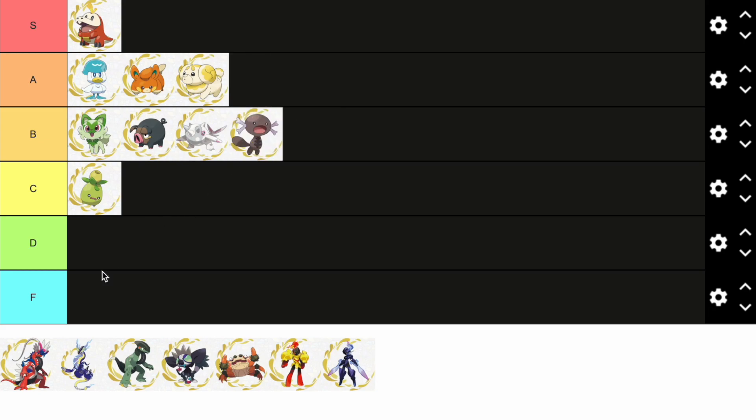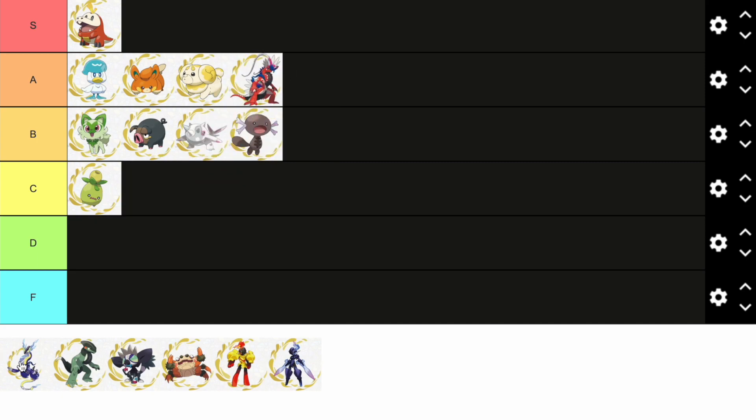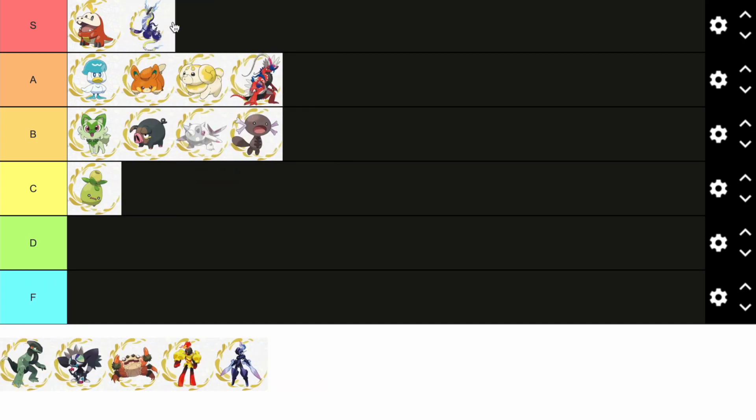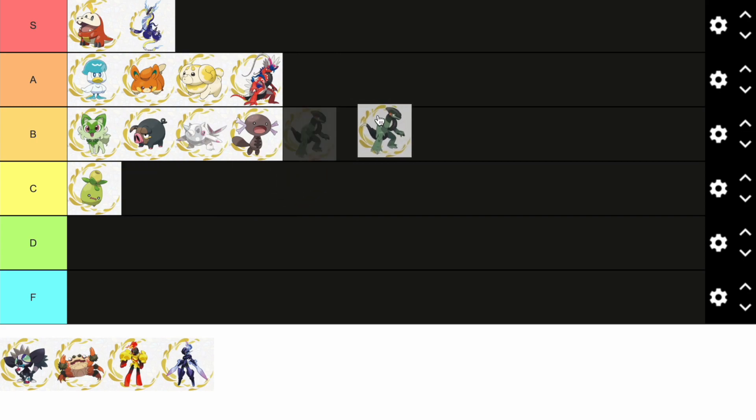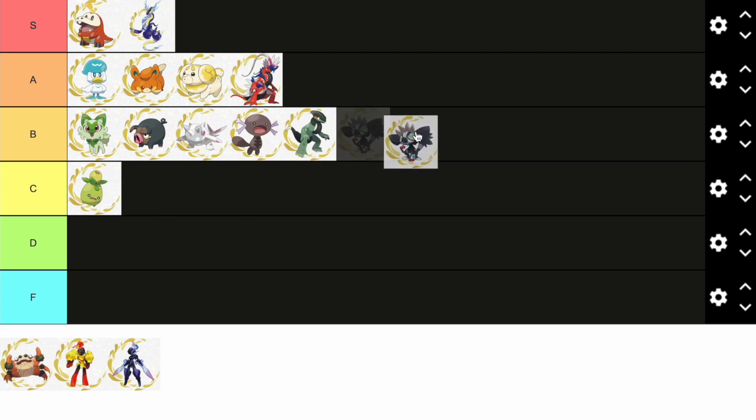I can't decide between A and B for Wooper — I said 'fine' like he's not great, but he's pretty cool. I'm just gonna put him in B tier for now. Koraidon goes in A tier, and Miraidon goes in S tier — this is literally the perfect legendary, I don't think we've gotten a better legendary since Gen 1. Cyclizar is a pretty solid Pokémon but they may have overused the motorcycle idea a bit, so B tier.